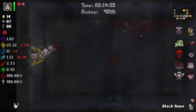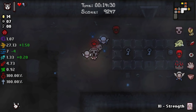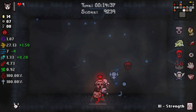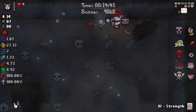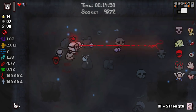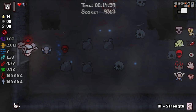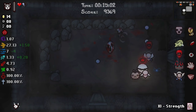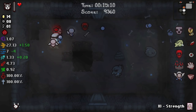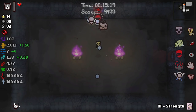Black rune gave us a damage up — totally worth it. Car Battery in turn gives us double the flies every room. We're guaranteed to get an angel deal on this floor. Boy would it feel good to get Sacred Heart or Godhead — I'm not expecting it, but I wouldn't complain. HP is quite low.